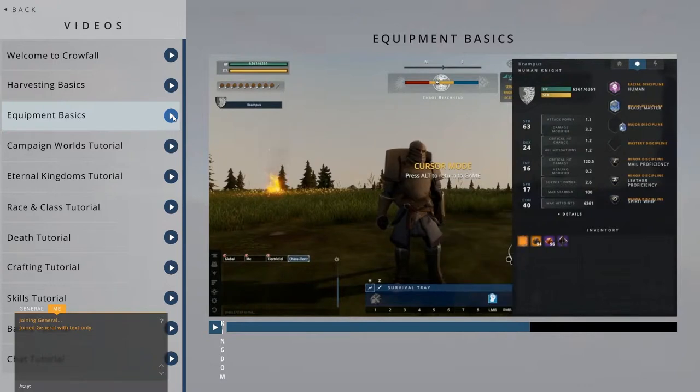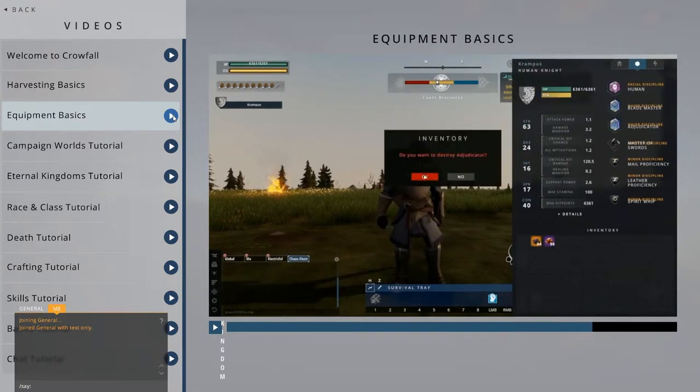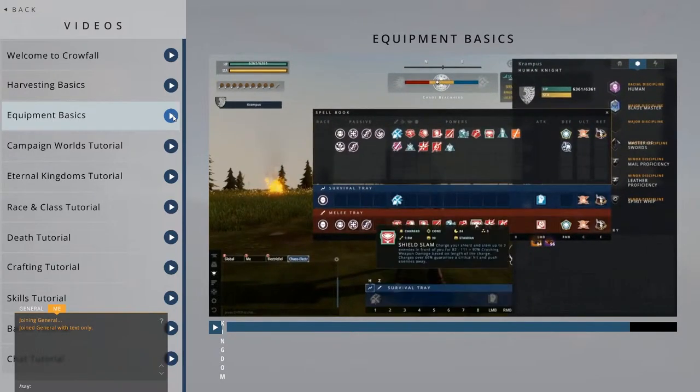You can equip these from your inventory into slots in the Disciplines tab. You can equip up to two Major Disciplines, one Weapon Discipline, and three Minor Disciplines. Be aware that Disciplines aren't able to be substituted. Once you equip them to a vessel, they cannot be removed without destroying the Discipline Runestone. The Racial Runestone is automatically equipped and permanent to the vessel. With these Runestones, you can drastically alter the powers and abilities available to your vessel.